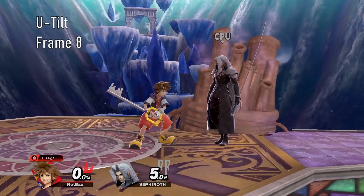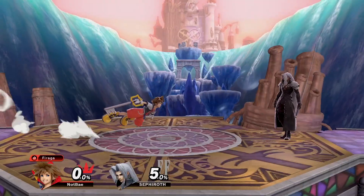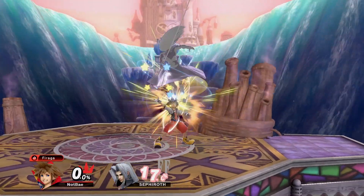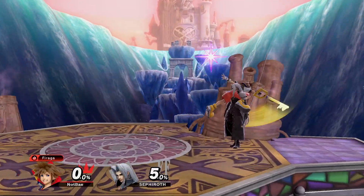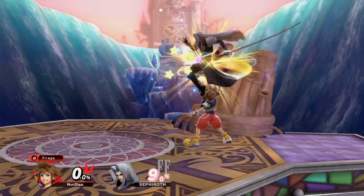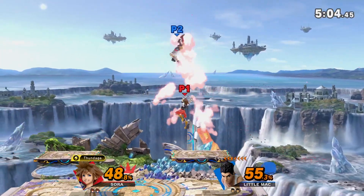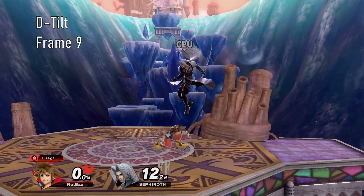Up tilt is a long-lasting hitbox that functions as a high-commitment anti-air and combo starter, with a scooping hitbox in front of Sora. Because of how long the move lasts, it's probably not great to throw out in neutral. Fortunately, there are a number of ways to combo into it. Once you land the hit, you can initiate your combos, which will consist of up air, neutral air, and forward air.